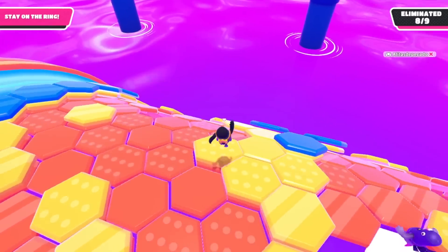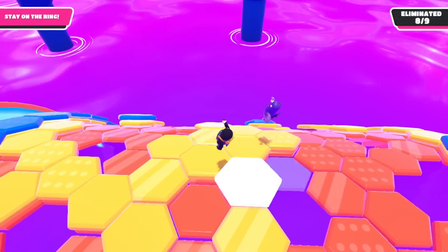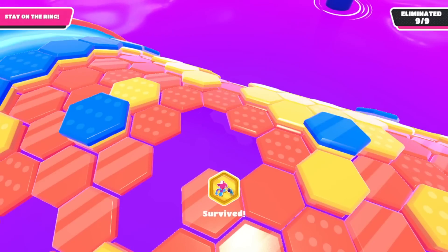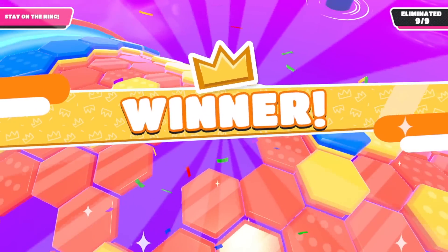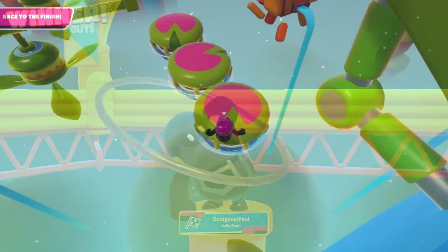And here are the events — the event items that we could get this season. This is the little star bag, which came from the Stadium Stars event. And I almost lost that one — it's some kind of weird flip. But I managed to survive, the other guy fell in. Ouch. Rest in peace to that dude.